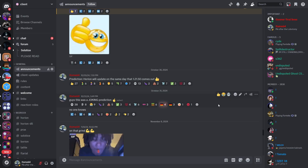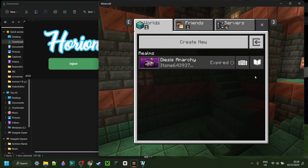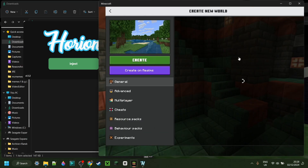This is slightly unfortunate, seeing as a little more than a month ago I made a prediction that Horion was going to update on the same day that 1.21.50 comes out. And that is kind of true — within 24 hours of now, Minecraft Bedrock Edition 1.21.50 is going to come out. It's coming out on December 3rd, which means Horion is going to be outdated again. So the prediction was joking, but I guess it was actually kind of true.